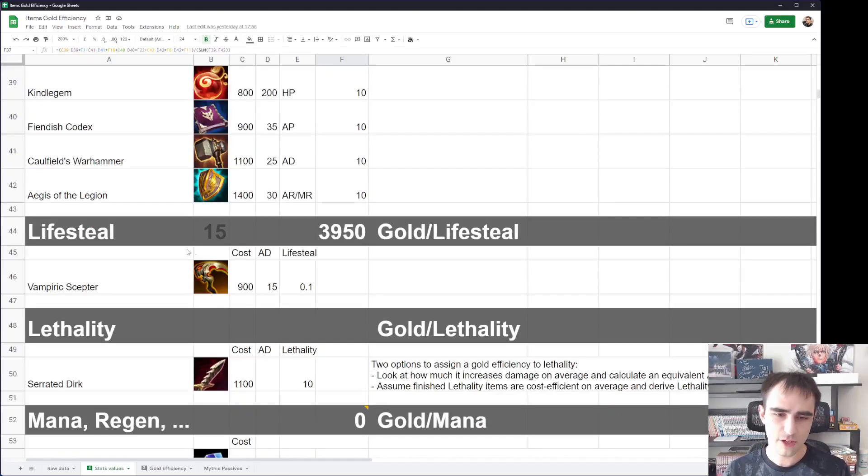For lifesteal, I just went for the normal one. For lethality, I introduced a lot of bias. Serrated Dirk is a component in higher tier items, but it gives a lot of AD compared to its cost — it gives 30 AD for its cost.